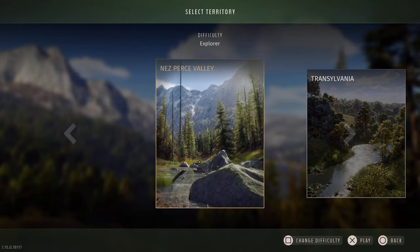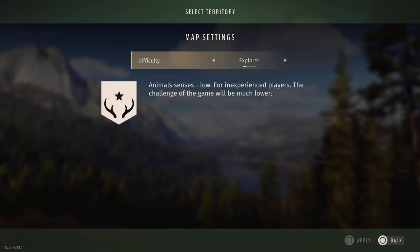From here, if you look at the prompt at the bottom, it'll tell you to hit square or whatever button, depending on your console of choice, to change that difficulty. By default, it's on Adventurer.